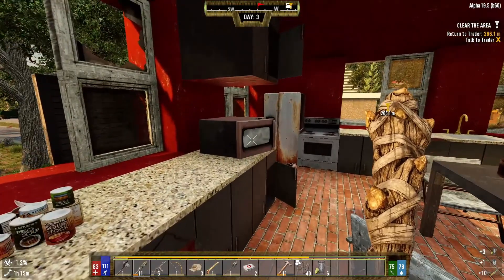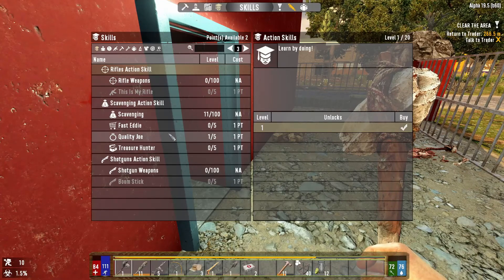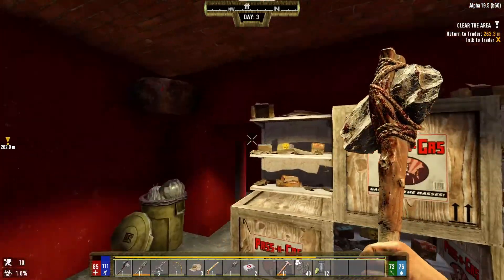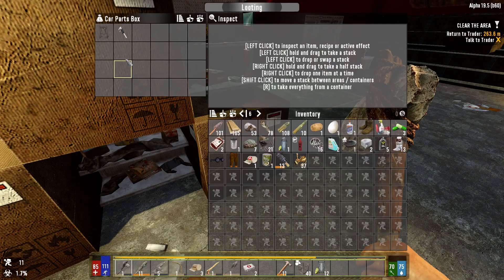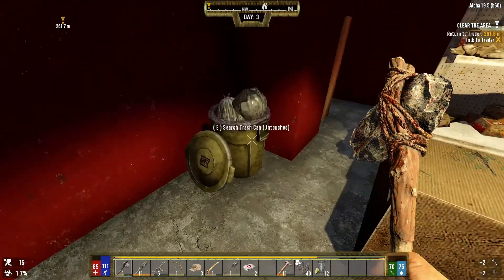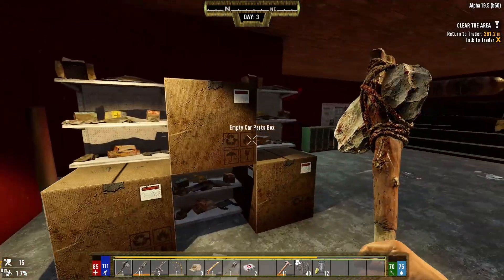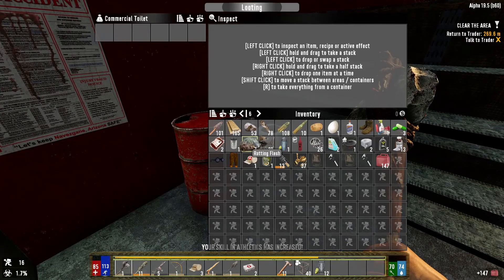We'll just loot the rest of this place and see if we can find anything particularly of use. While we're here, I saw we got a point in scavenging so we'll pop another point in Quality Joe - just up our loot chance a little bit. Let's open up all this and see what we got. Some more calipers, plenty of those little tanner rack things - that wasn't overly exciting. There's a locked gun safe, and a secure box up the top. When we get some more lockpicks, we'll definitely come back here.